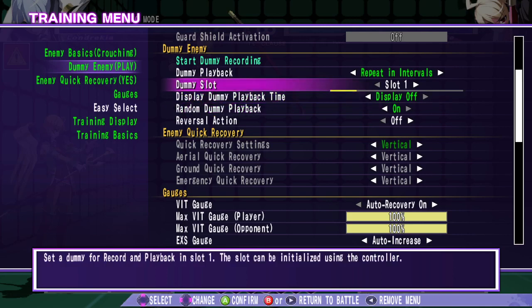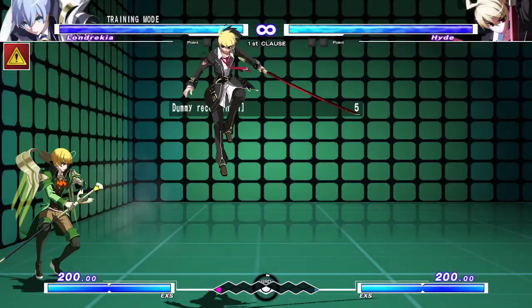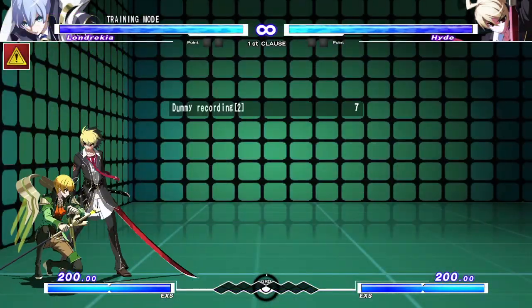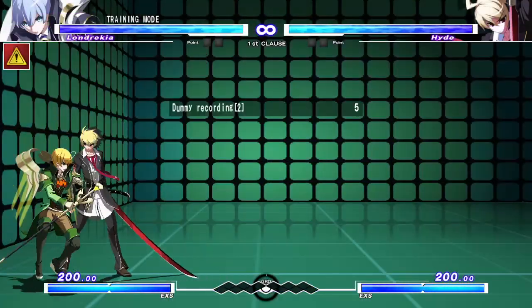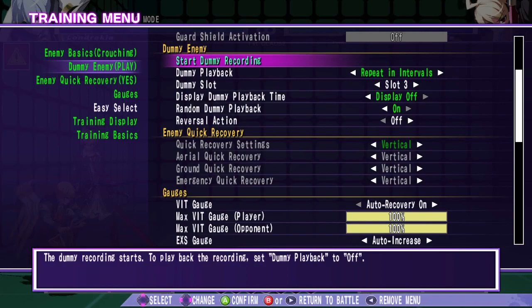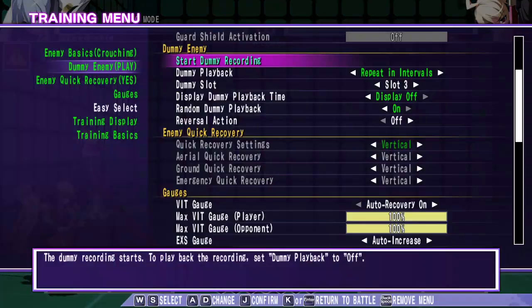A really basic easy one to practice for is just run-up. We'll do a couple of run-up things — they're all going to begin the same way, but they can hopefully trick me. We're going to start all of these with up-back from the corner. There's run-up throw, run-up assault, run-up 2A, and run-up stuff.